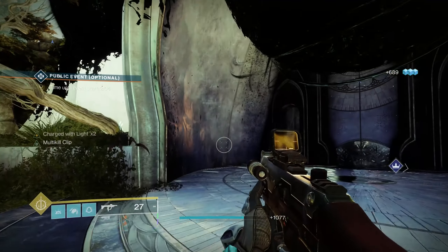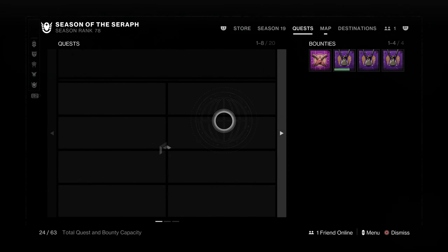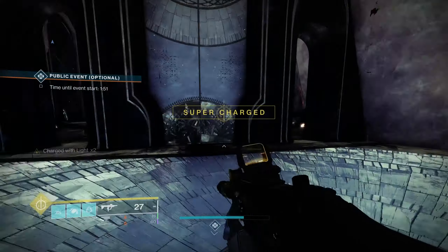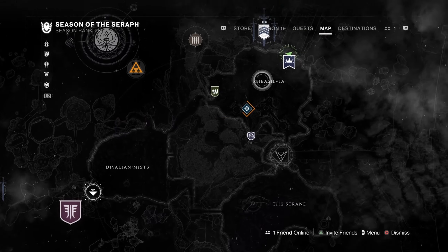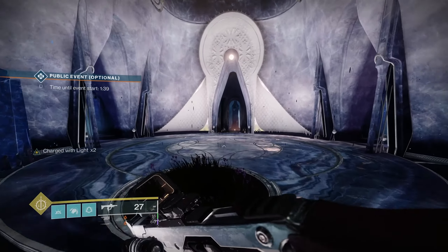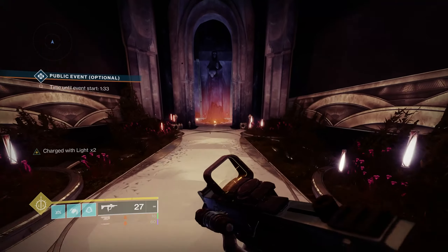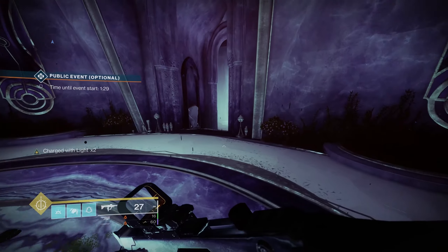For the final Ascendant Challenge, this one has actually the most vague clue of all of them. It says: crush the first queen's crown beneath your boot heel. You're probably wondering what location has anything to do with that. We want to start here at Rhea Silvia and head on in — this is where the mission of the final curse week, Dark Monastery, also takes place. I'm going to cut until we're in the area we need to be in; I just wanted to show where to start.